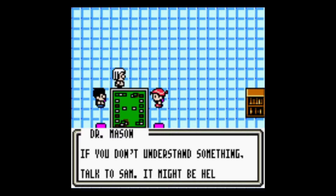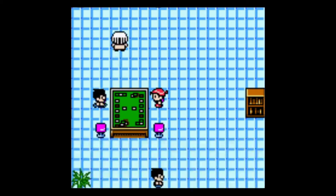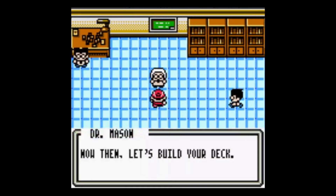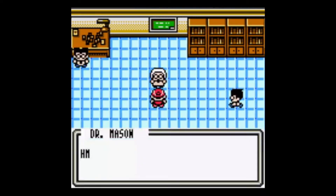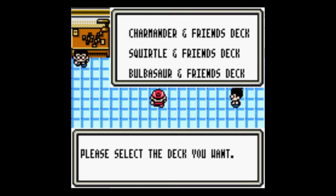Select a deck. Which deck should I do? There are other styles of play, so try them out by choosing a deck. Charmander, Squirtle, and Bulbasaur. Chat, what do you guys think? I'm pretty sure Charmander's the best for speed running, and Bulbasaur is the second best. I don't know why, but that's all I know. Chat's saying Charmander.